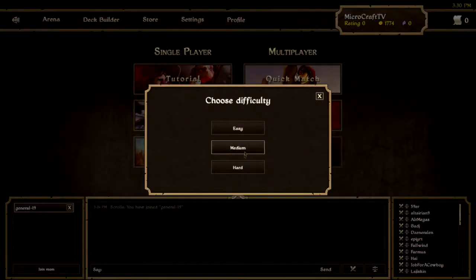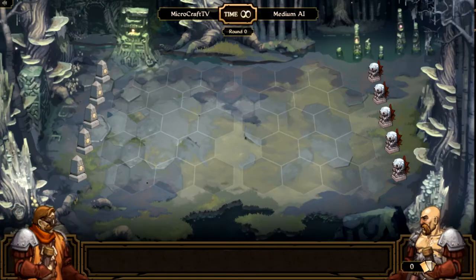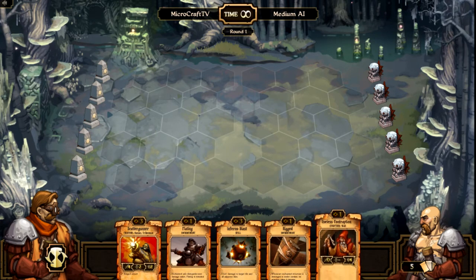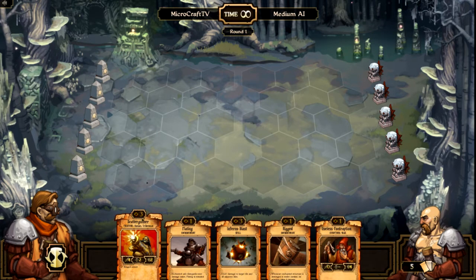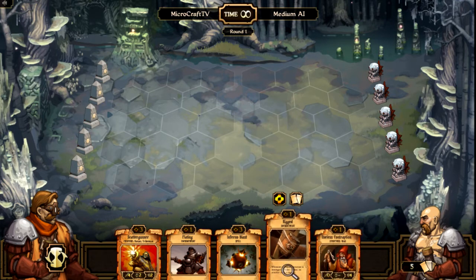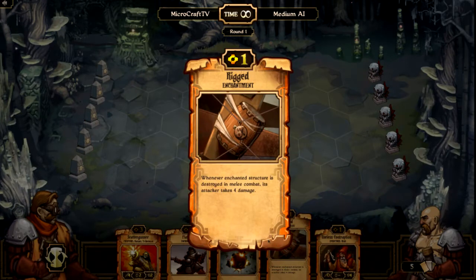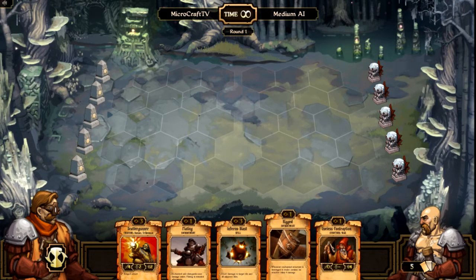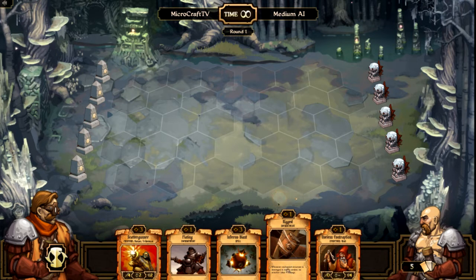I'm going to do a quick match with the AI on medium difficulty. I'm not that good yet, but I can still show you the basics. So you start off with five cards, and there are little cogs up there. What you actually want to do is sacrifice a card to start out with — that'll give you energy so that you can play more cards. This card is sort of crappy, so I'm going to sacrifice it.